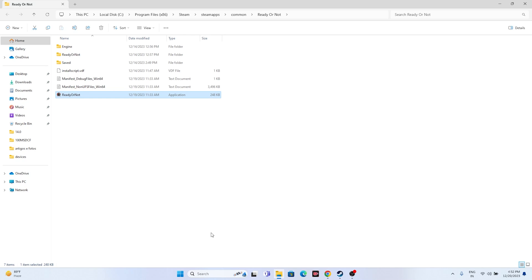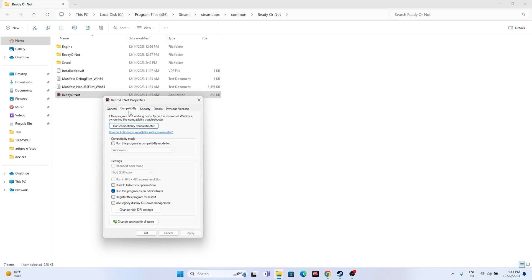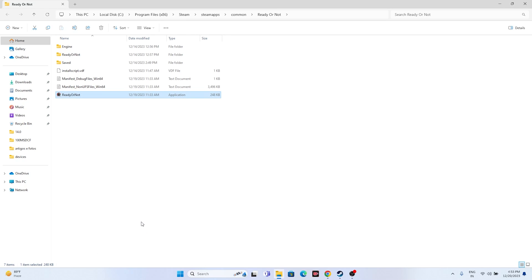If that still doesn't work, also in the Compatibility tab, check 'Run this program in compatibility mode' and set it to Windows 7 first, then click Apply and OK. If Windows 7 doesn't work, try Windows 8. Once you've done this, try launching the game from the installation folder again.